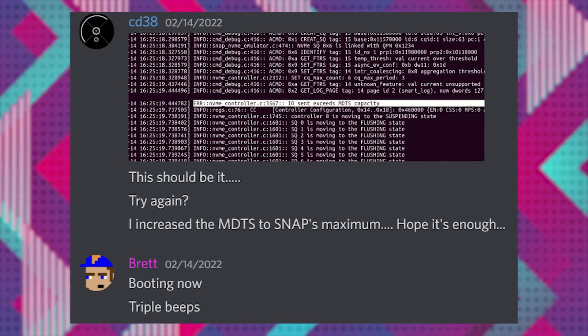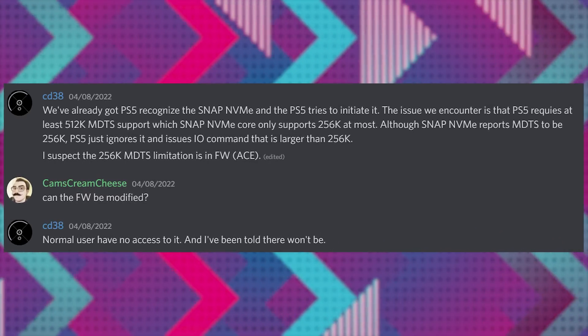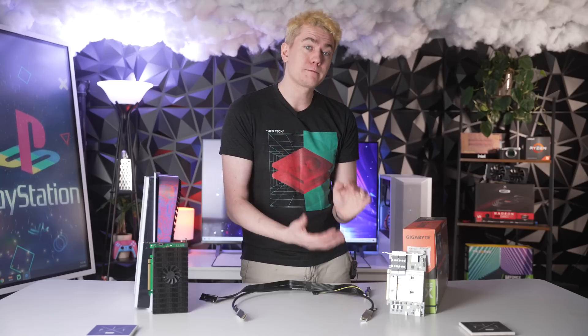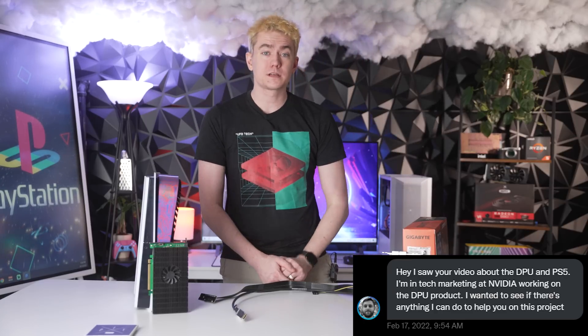We've run into several bottlenecks, and this is the first hard wall stop: the MDTS capacity needs to be set to 512K instead of 256K. However, Nvidia doesn't officially support that, so we need an official firmware adjustment to the DPU — something I'm not technically capable of doing, nor is David. We actually need Nvidia's help on this. If they don't upgrade the DPU firmware, we can't get past this bottleneck. That said, it is good news: once we configured the DPU properly, the PS5 went from not recognizing the DPU at all to actually throwing error messages, meaning it does recognize what's happening and we have something working.